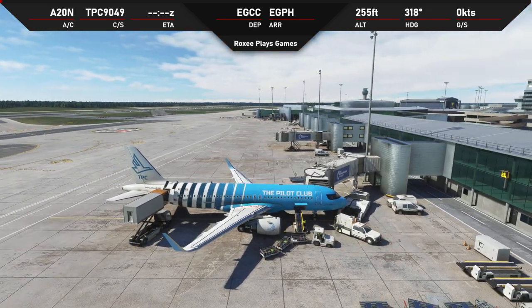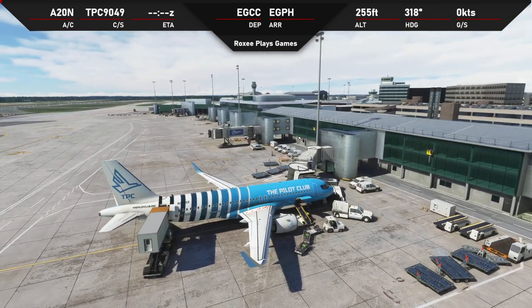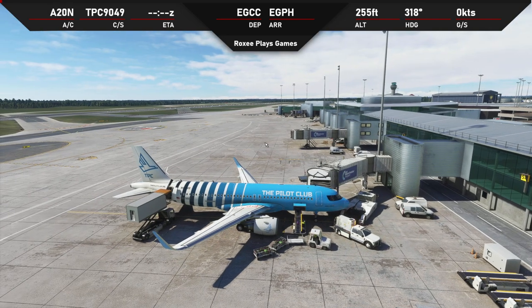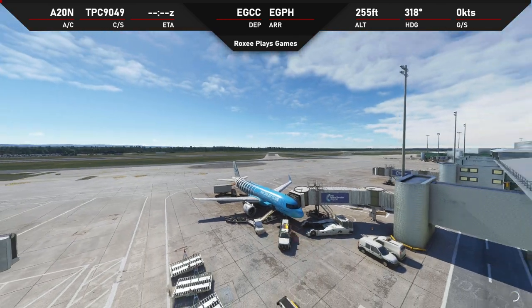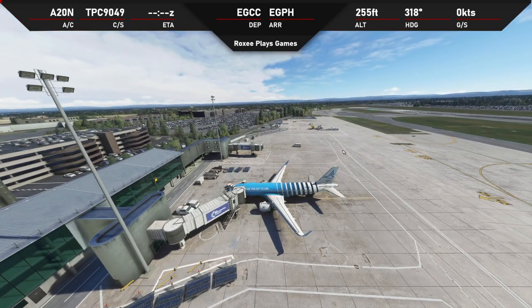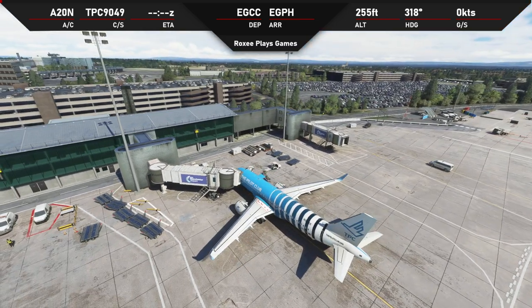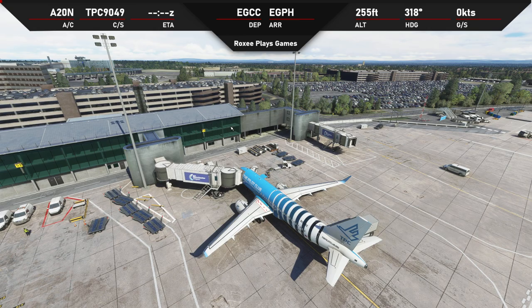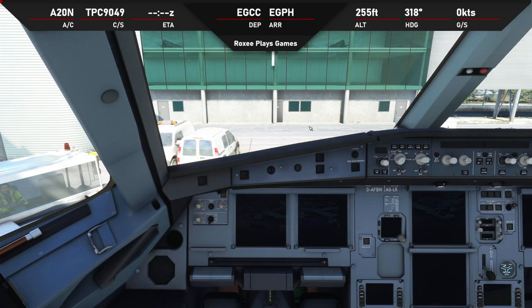We are going to be continuing with our tutorials in Microsoft Flight Simulator and today I'm just going to be doing a nice simple flight but in a little bit more detail from our last flight. We are here at Manchester Airport EGCC - this is the Mako Sims version of EGCC, it's got a lot more detail, really really cool. We're going to be flying up to Edinburgh today at EGPH.